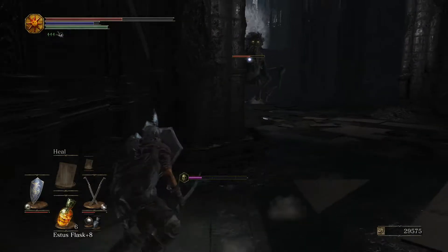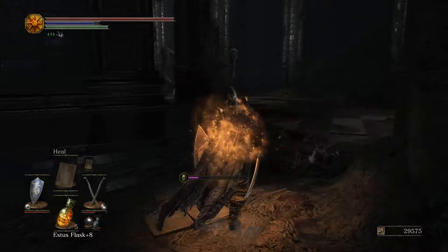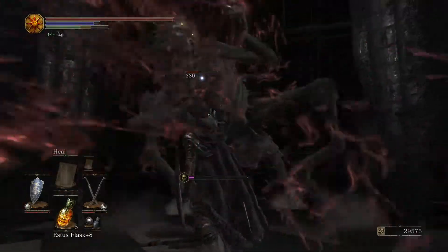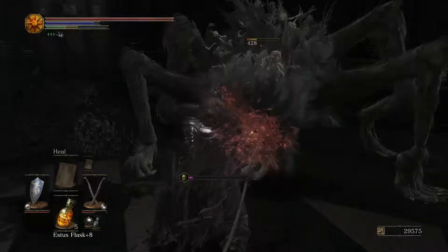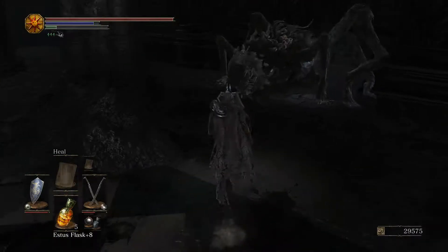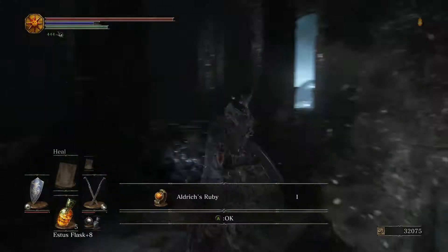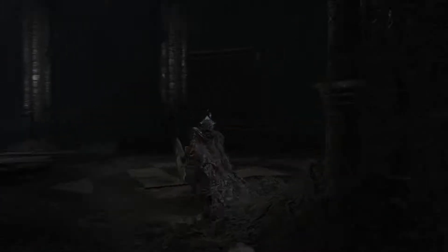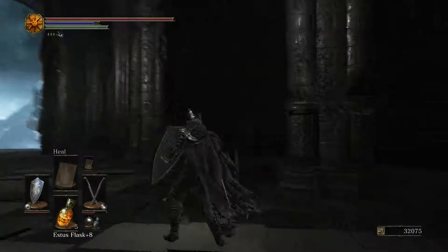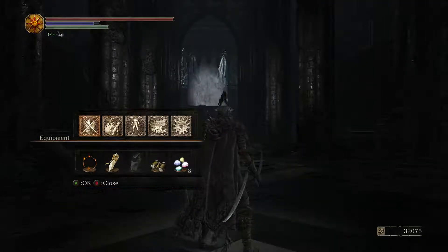Brass Armor - armor of a knight once known as the Dark Moon. It is said that this brass armor hides something hideous within - something about its silhouette suggests femininity. So yeah, this was the Firekeeper of Anor Londo who used this. Not sure what horrible things it hides within, other than the darkness of a Firekeeper in general.